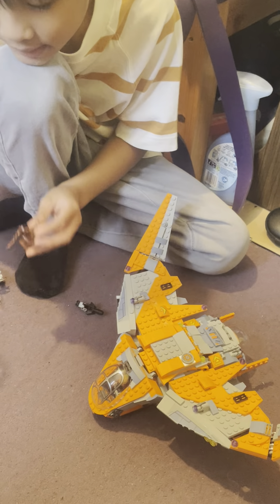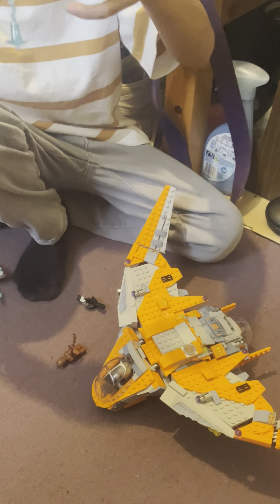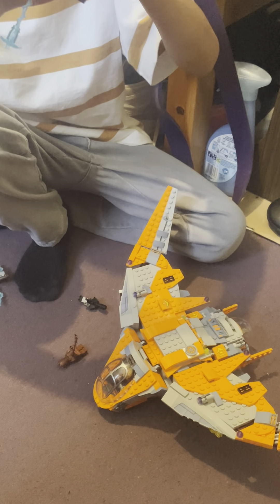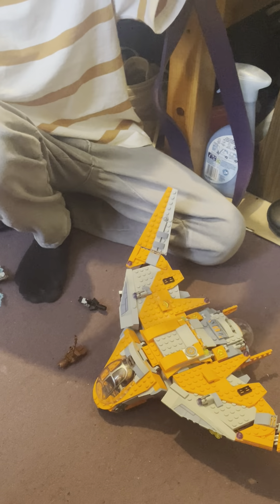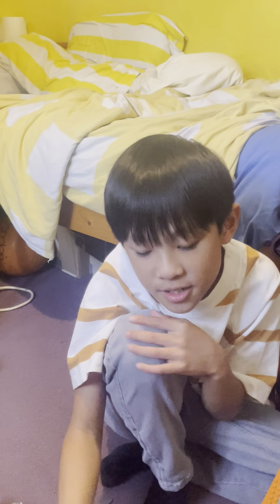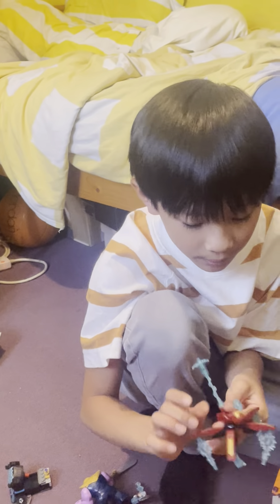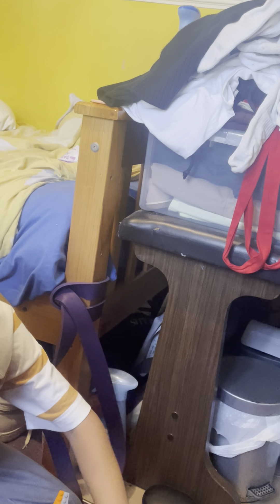This is the Iron Man Infinity War figure — where he had the fight with Thanos and his children. He took off his glasses, pressed his chest, the Iron Man suit released, came out of his back like this, and then it just shot them — one of my favorite moments. He has a bit of a damaged face, which actually looks like he got in a fight. The detail on the chest and legs is too good. And yeah, that's all I got to show you guys — my name is Mateo, we out, peace.